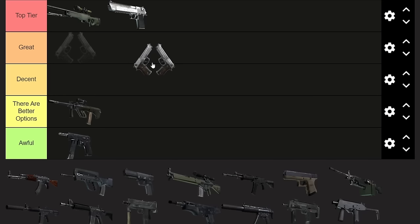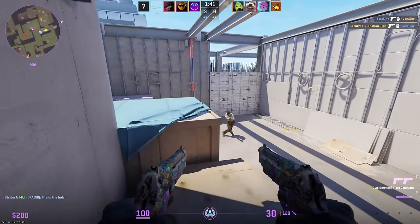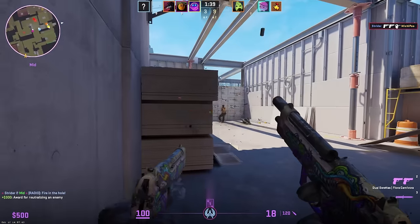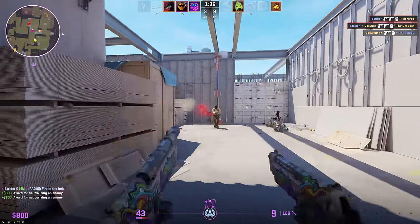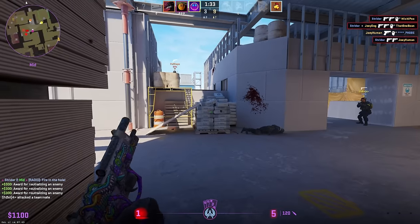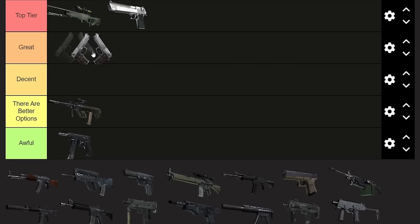Next up, the Dual Berettas. I really want to put these toward the lower end of a good rating, but the armor pen at range really does not make them a very good option past pistol round. On pistol round, though, if you have a great spot like the boost on Vertigo, I'll kill three or four people every single time I do that correctly. Because they're really not good past pistol round, I put them in Decent — they're absolutely top tier for pistol round, but past that, really not.